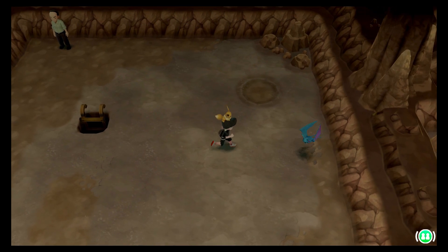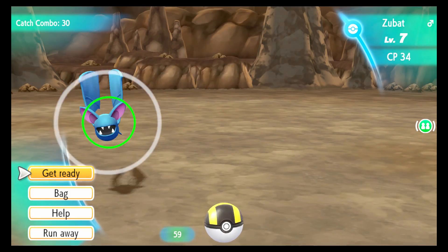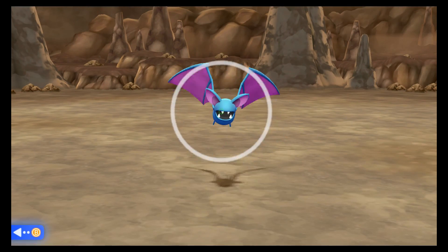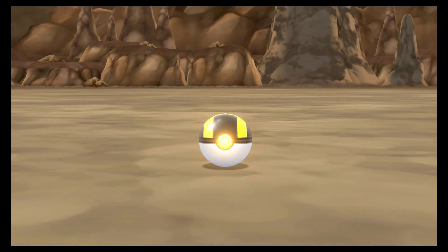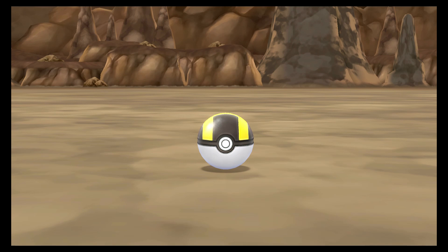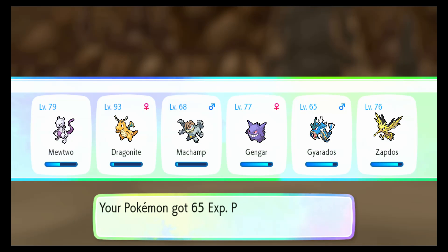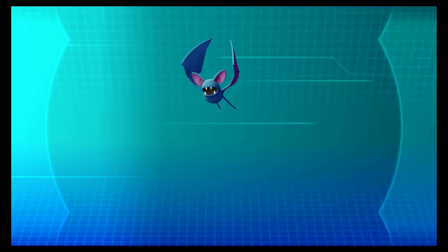So here I am resetting the room. And hey, there's a Zubat. This is my 31st Zubat, so I'll go ahead and catch this guy and go on to the next step. And there you have it — number 31, the magic number for catching shinies.